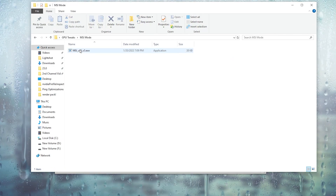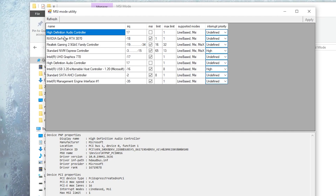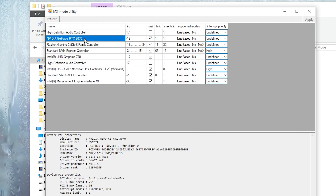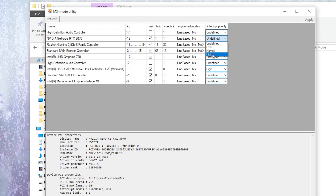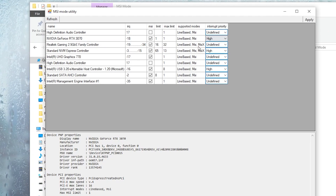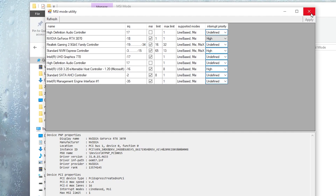In the next step, go for MSI Mod Utility and make sure to run it as administrator. Find your GPU model — in this case, NVIDIA GeForce RTX 3070. Go to MSI and make sure to check mark that box. After that, go for interrupt priority, scroll down, and set it to GPU. To get lower input delay from your mouse and keyboard, go to Intel USB 3.20 Extension Host Controller, check mark the MSI box, go for interrupt priority and set it to high. After that, hit Apply and save the settings in MSI Mod Utility.